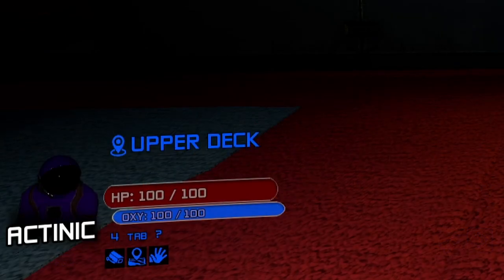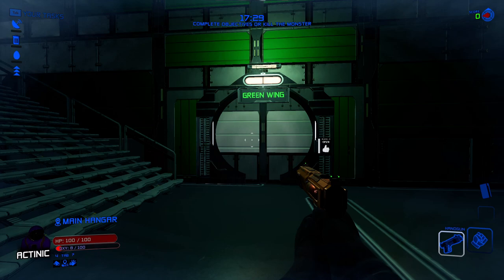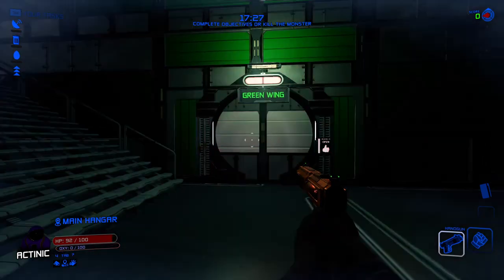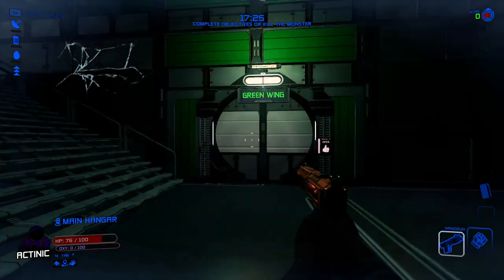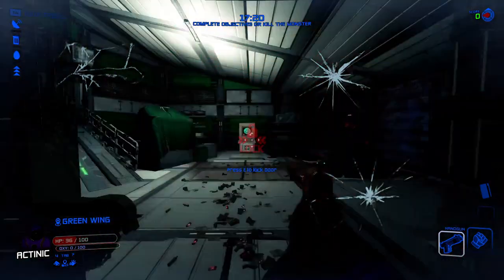Your health is located in the bottom left corner of the HUD. Underneath that will either be your oxygen bar or your disguise bar, depending on whether you are a spaceman or an alien. Certain parts of the map will have no oxygen. As spacemen, if you are in these parts of the map, your oxygen bar will deplete. Once it has been depleted, the spacemen will take damage until they die or find an oxygen-rich area.